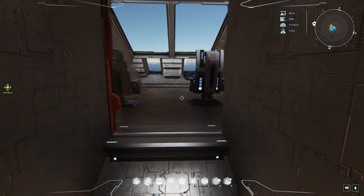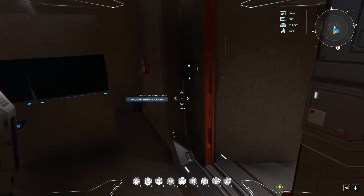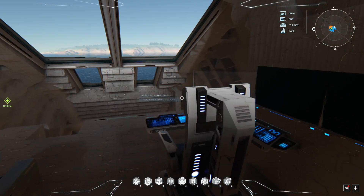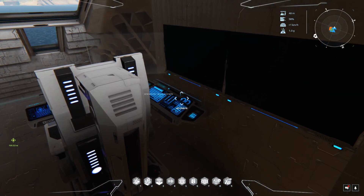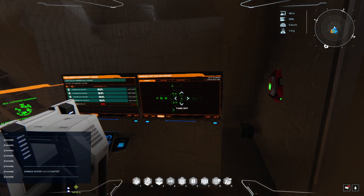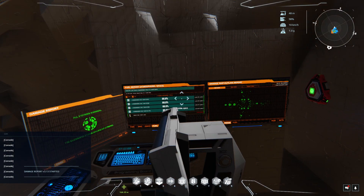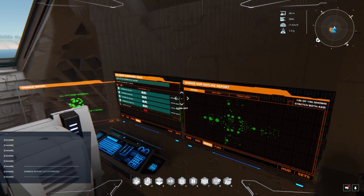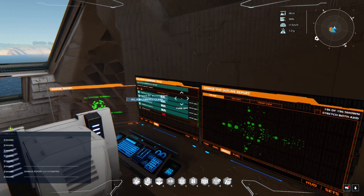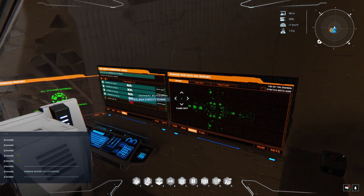And here we are on the bridge. Today I will take a little ride with the ship to show how it handles. Let me turn on the instruments. These cool looking HUDs are actually downloaded Lua scripts from the internet and I will put a link in the description where you can get this script, which is very handy.